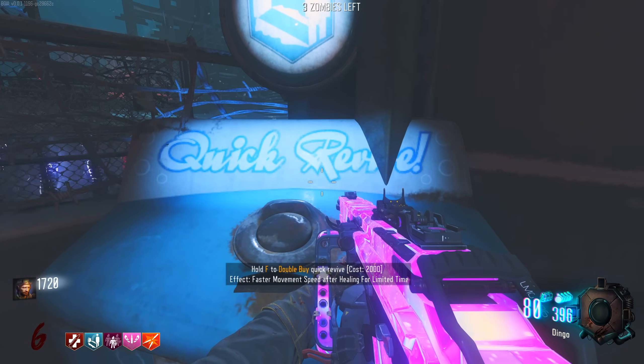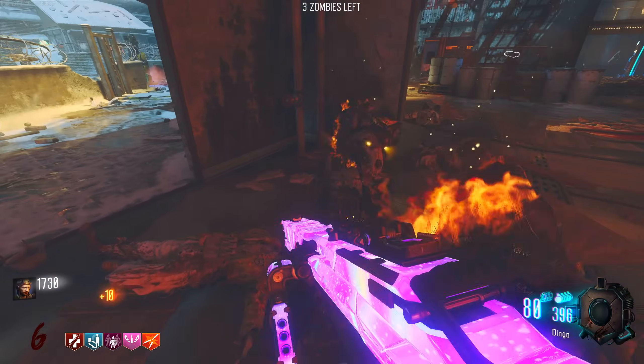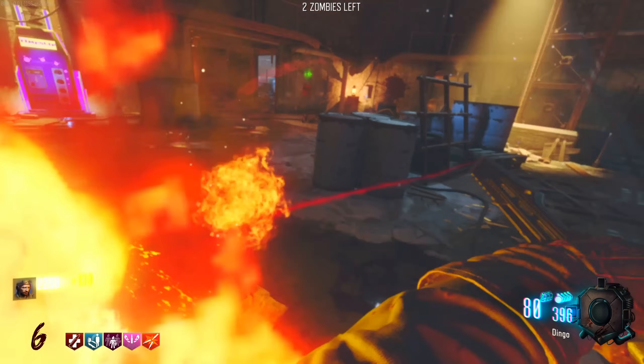What does double buying Quick Revive do again? Faster move speed after healing, which isn't bad. It's like the modern day Quick Revive. Am I blocking a hit every time I get hit? Is that something to do with Crusader's Ale? Because that's really cool if it is.